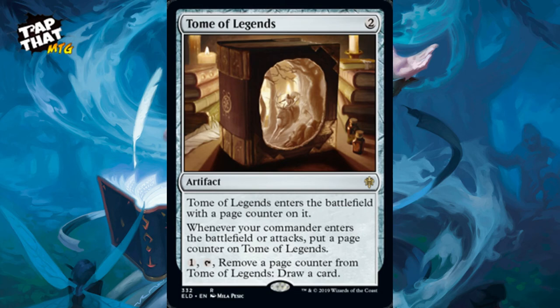Tome of Legends is an artifact that enters with a page counter. Whenever your commander enters the battlefield or attacks, put a page counter on it. Pay one, tap it, remove a page counter, and draw a card. It's great because there's a benefit every time your commander comes in or attacks — just sitting there ready for card draw.